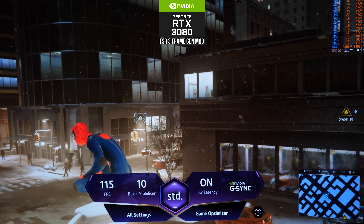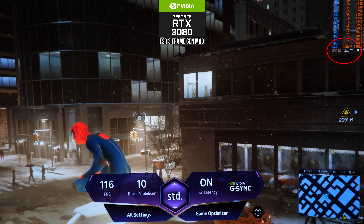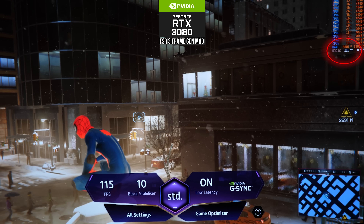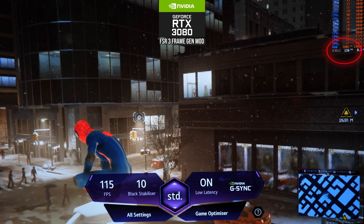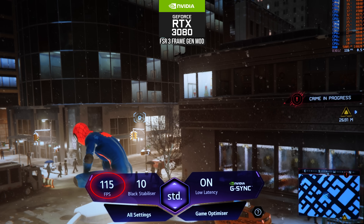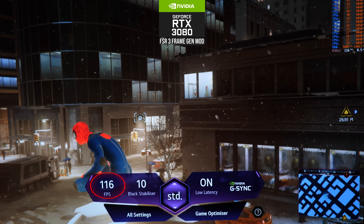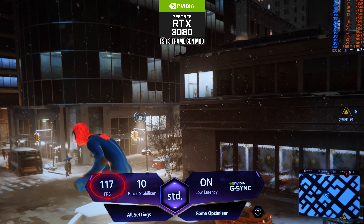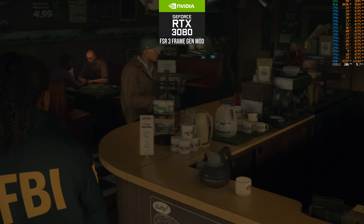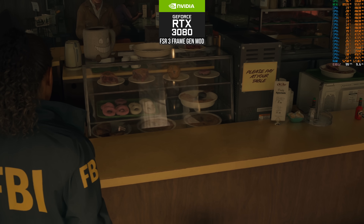As you can see here in Spider-Man Miles Morales running with G-Sync on a 120Hz screen, Reflex is actually artificially limiting the frame rate below 120 FPS to prevent frame queuing from V-Sync occurring at the monitor's refresh rate, and the monitor's refresh rate is adjusting in kind with that Reflex frame cap. So you will actually get the benefits of Reflex latency mitigation with this FSR 3 mod, something you wouldn't necessarily get in a standard FSR 3 native implementation.